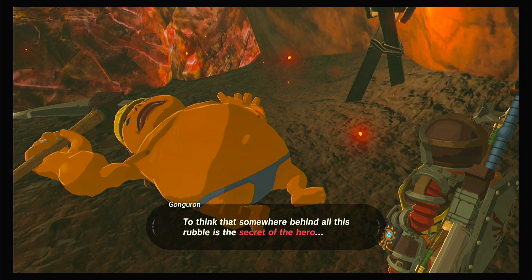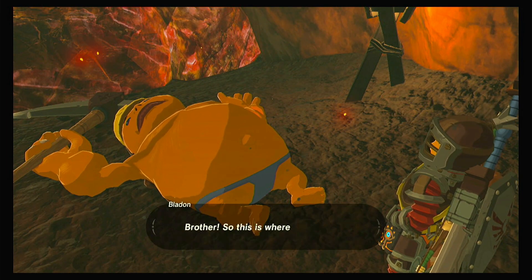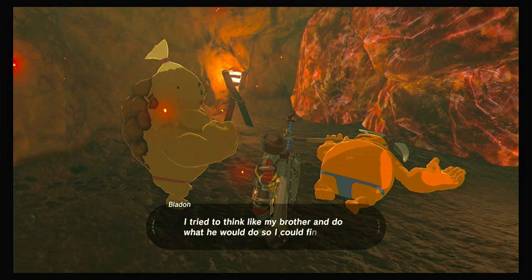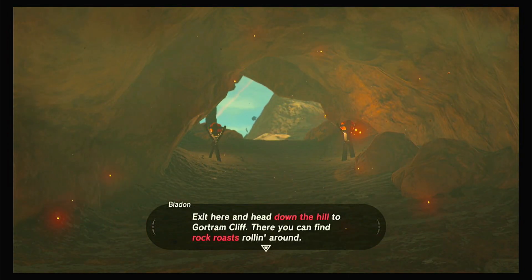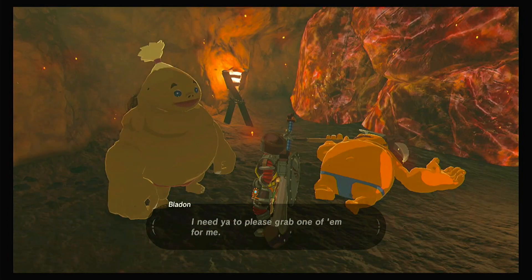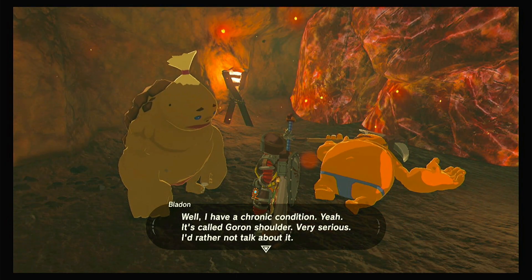Now we're going to go and talk to him. He's coughing and wheezing, he's tired, he wants to get through the rubble — it's too important — but his belly's too empty. He came and found him by thinking like him and can't stand idly by. He needs us to exit here, go down the hill to Gortram Cliff, and find a rock roast rolling around there — grab one for him. He'd like to do it himself but has a chronic condition — Goron Shoulder. Very serious.